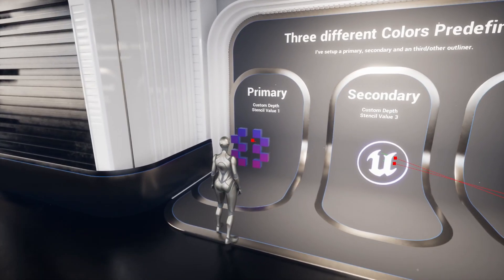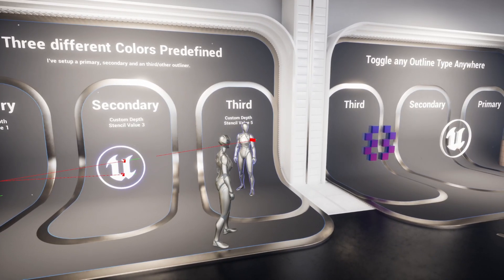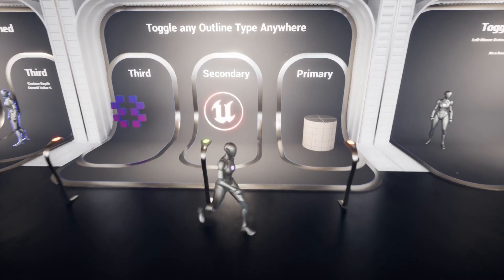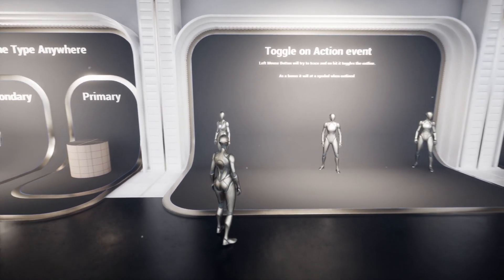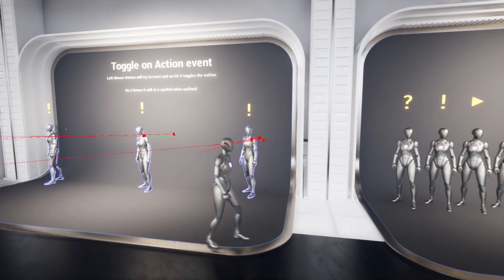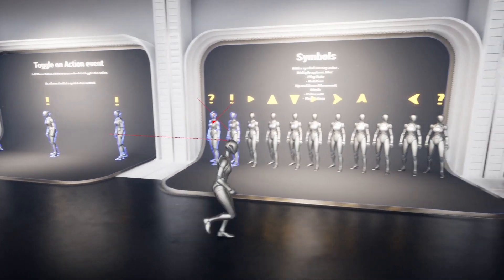So when I left-click on these, the outline will actually go away, and when I click on it again, the outline will come back — that's pretty cool. If I walk near these, it'll toggle the outline on. Toggle on action event — left mouse button will hit it with a trace. So now this guy has a quest, this one too, and this one too. There are a bunch of different types of symbols. The exclamation mark and question mark definitely give me some World of Warcraft vibes.